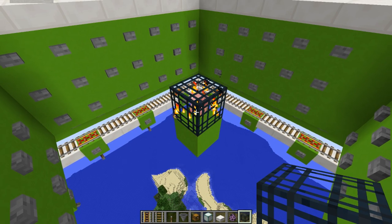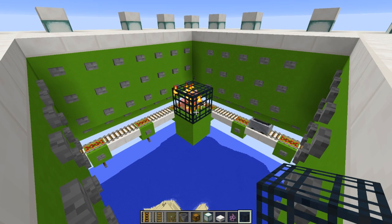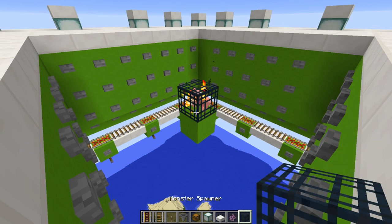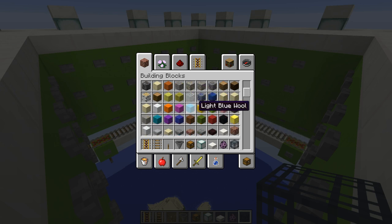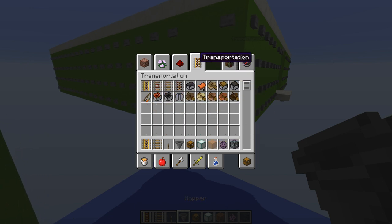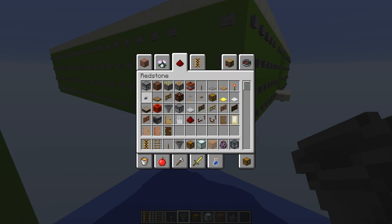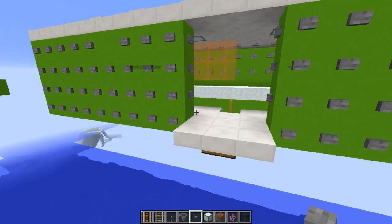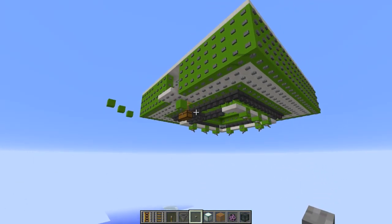We're going to place down our spawner — it starts as a pig spawner. First, hold off on putting the shulker spawn egg in while we double-check all of the button placement. Not all of them are placed, which is a very important thing to check before you activate it. You will soon figure out where your buttons aren't placed because you will have shulkers spawning everywhere.